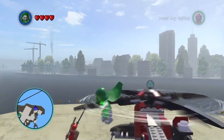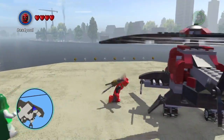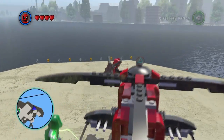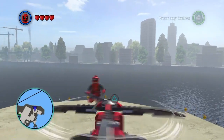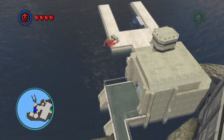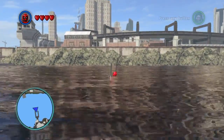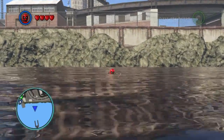I want to play as Deadpool because it is his helicopter. So you go on here while it's going and then you jump. If you're on top where I was, it'll do that — just like in the boat glitch.